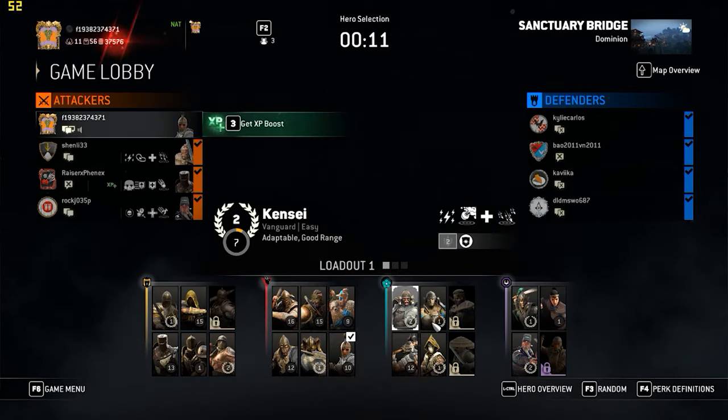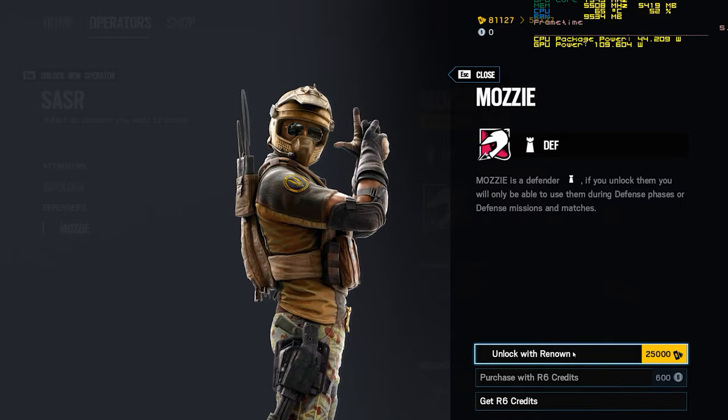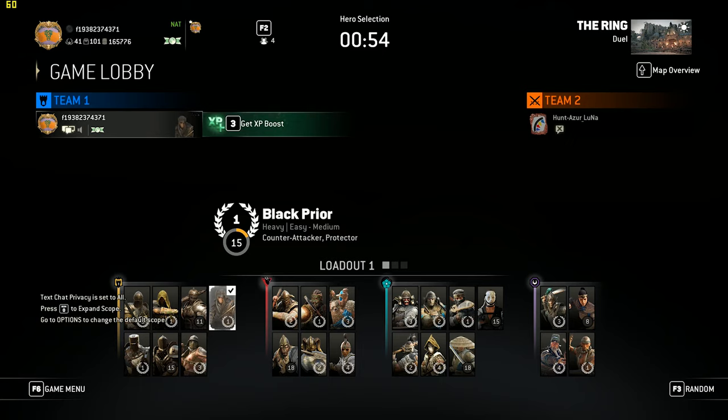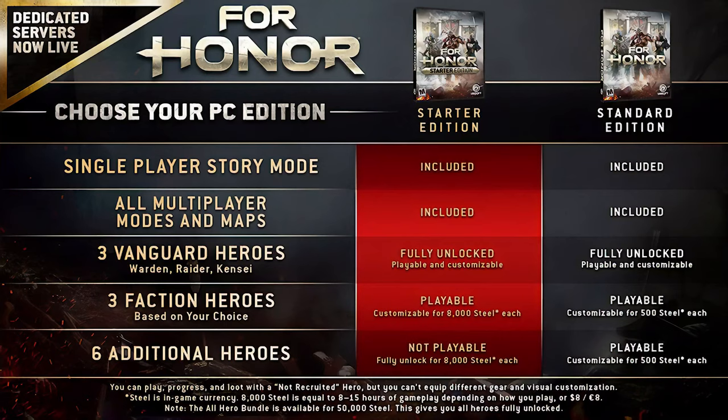Furthermore, new heroes don't take nearly as long to unlock as, say, Rainbow Six Siege's characters. I've been playing For Honor regularly for about a year now, and I've unlocked all the characters in the game and have enough steel stockpiled to unlock 10 more heroes. And here's the crazy part — I'm on the starter edition.